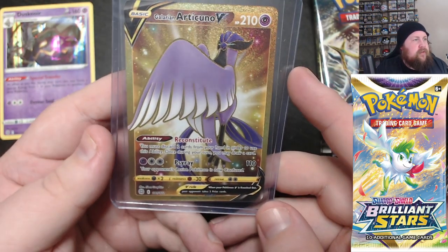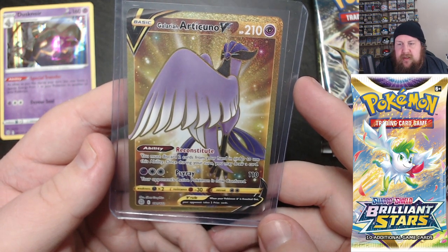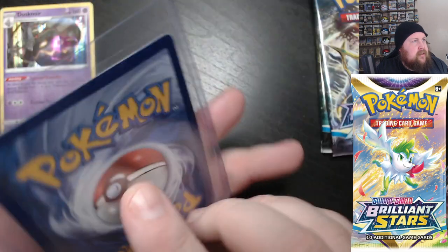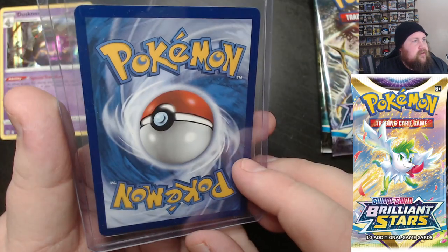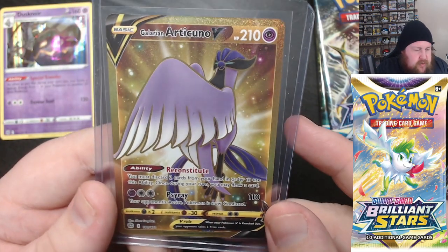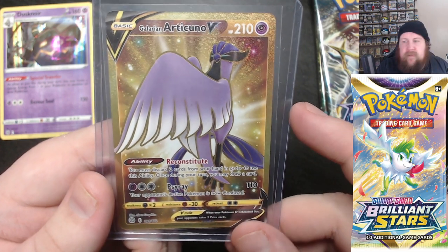Galerian Articuno V in a gold card — that is a very, very nice card. Very nice indeed. Back of it there — that's really nice. I've not actually seen that one yet. Very, very nice.